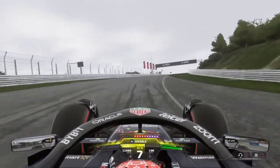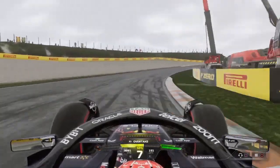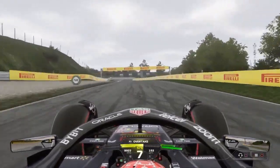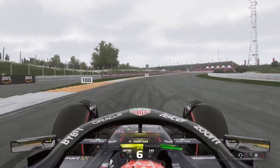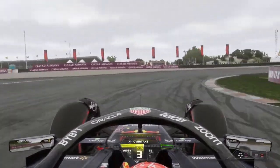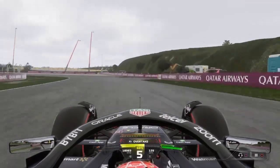170 mph now, weaving our way up through the dunes, now downhill again, turn 7, another dip to deal with, back on the power, 7th gear. Now turn 8, throw the car in, 6th gear. Now brake hard for turn 9, 3rd gear, into 2nd gear at the apex, now back on the power.